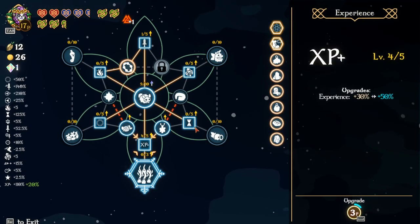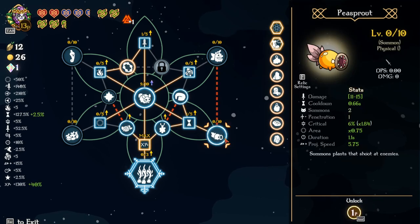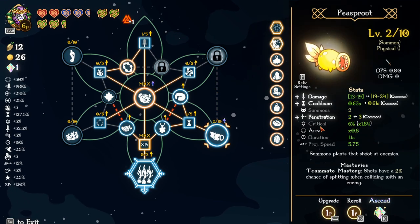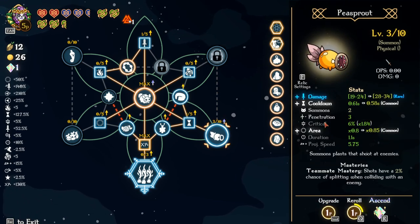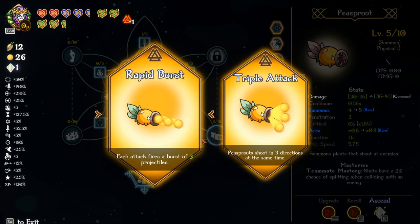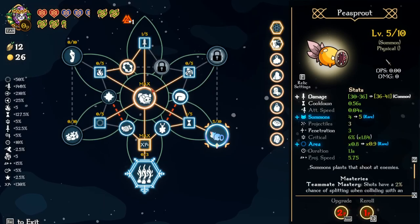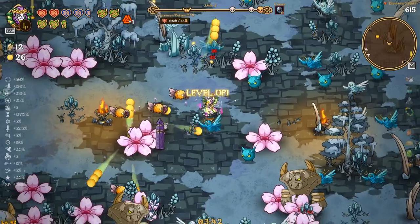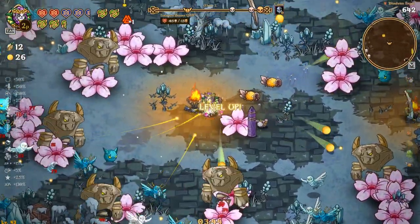We'll throw a bunch of points into this guy — one point into you, we'll grab you, and start dumping some points into this. We'll roll to get the summons and the damage — summons and damage, sweet. We should be looking pretty good going forward. We absolutely shredded that elite, so yeah, we're looking pretty good now.